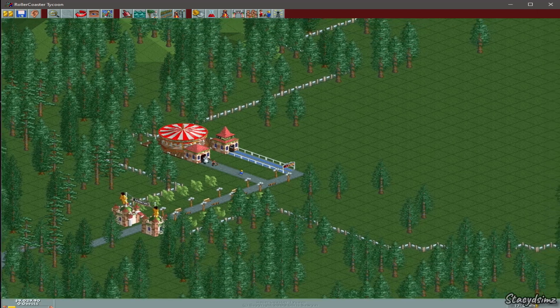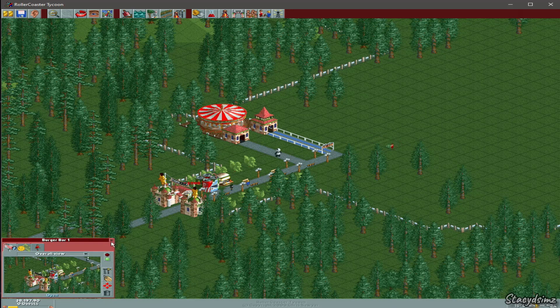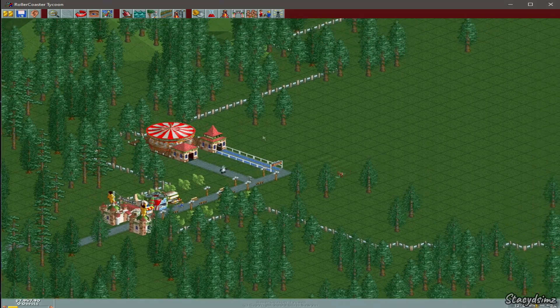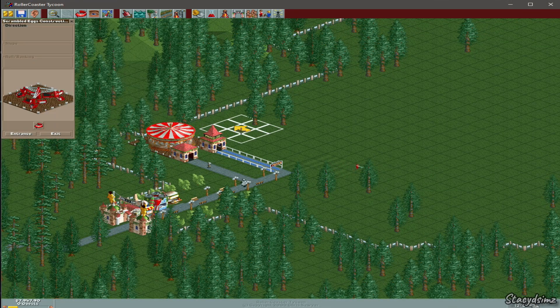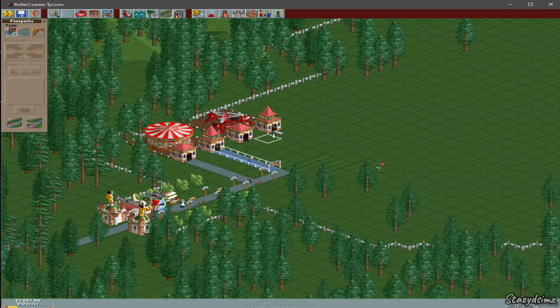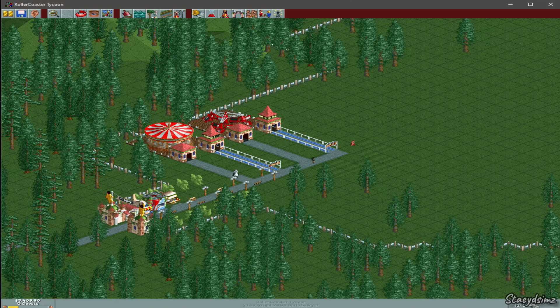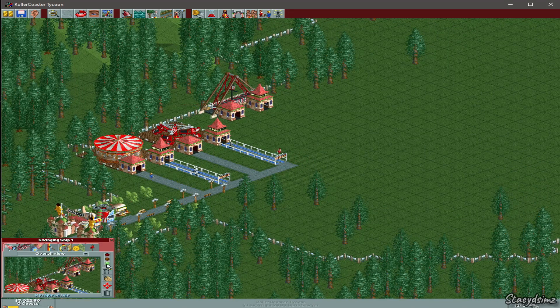We're going to unpause. The first thing I like to do is build a bathroom right next to the entrance. You can use this button to rotate your buildings. Now we're going to place the drink stall, open it, then place a burger stall, and then the ice cream stall. We're going to place another ride — right-click to delete the trees. Open the ride, make a queued line and a normal pathway. Using these buttons you can make the path go up, level it out, or lower it, and hit the bulldozer to delete. Right-click pathways to delete them too.